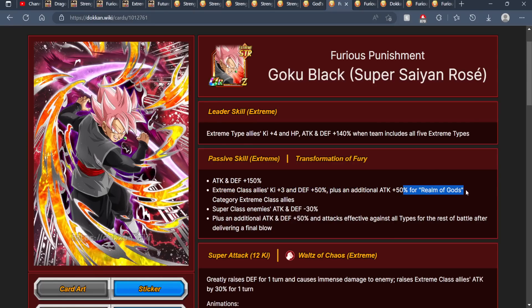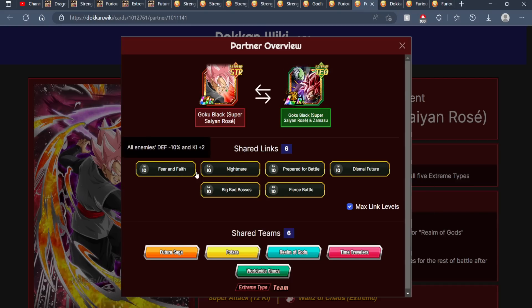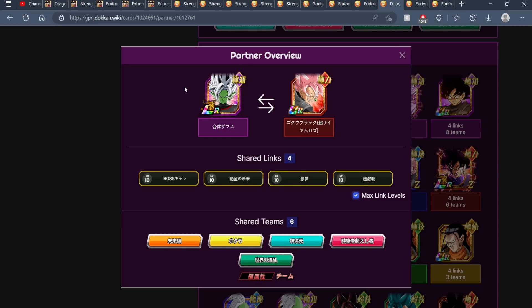You want to make sure you're running this character on a Realm of Gods team because if you are, you're giving all allies an extra 50% to attack. So in total it's three Ki and 50% to attack and defense. If you're not running any Realm of Gods category allies — which is pretty rare for this team — you're just giving three Ki and 50% to defense. But look at this rotation — look at the six links being shared. Imagine running this — it's a very powerful rotation, especially when this character gets his EZA.